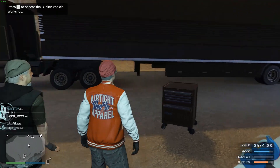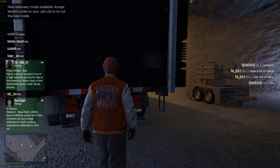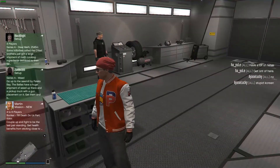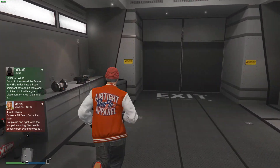Now I'm going to show you the inside of the Mobile Operation Center. To get in, go to the back where there will be a blue circle you can enter from. As you can see I'm now inside — this is Bay 2 and Bay 3, which is the Weapon and Vehicle Workshop I showed earlier.